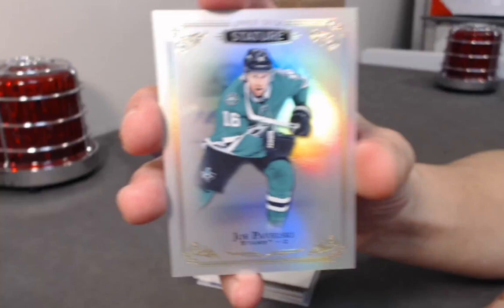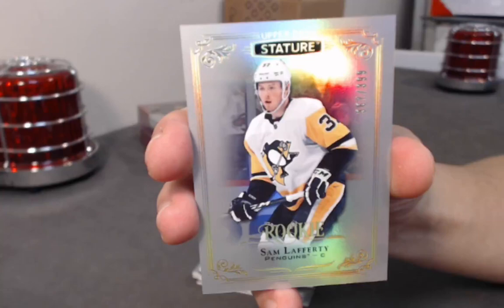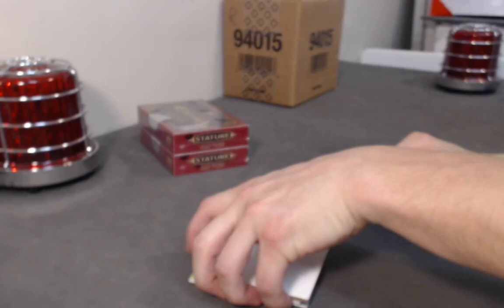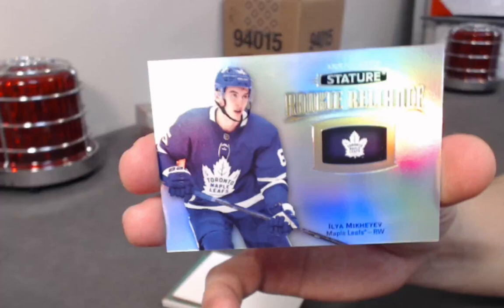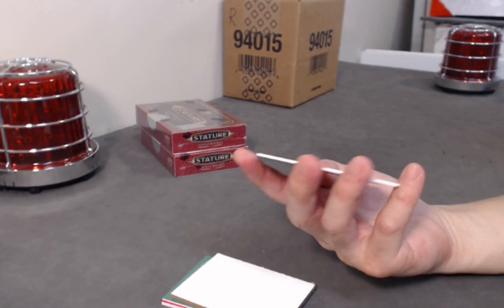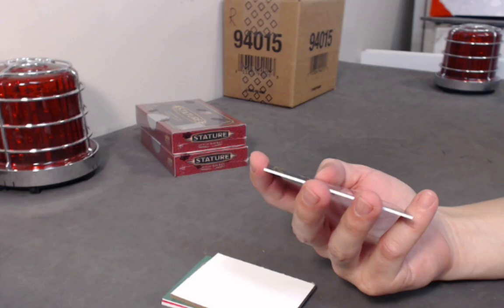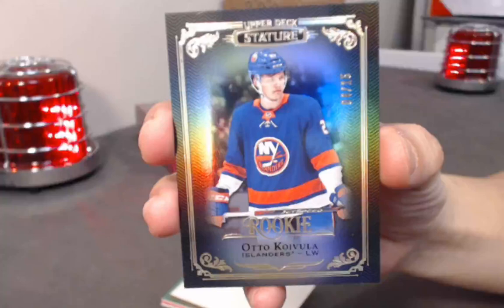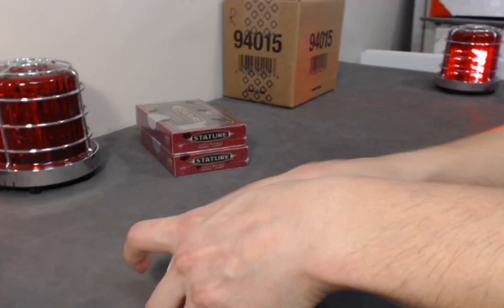Next we have a Joe Pavelski. Rookie out of 399 — Sam Lafferty. We have a rookie base out of 399 — Jacob Middleton. Johan, who do you have again? We have two boxes left. Rookie — Ilya Mikheyev. Wow — we have another black! This is a rookie this time — a rookie out of 15. Otto Koivula out of 15, plays for the New York Islanders, numbered 4 out of 15. Solid.